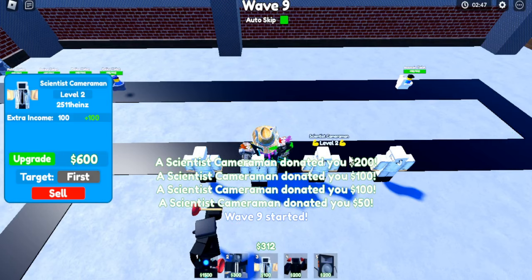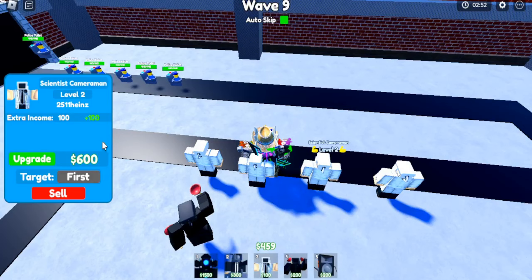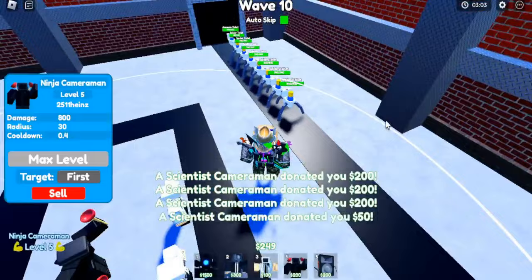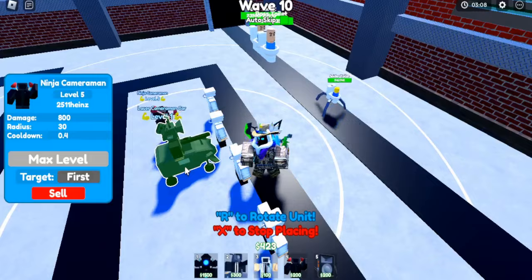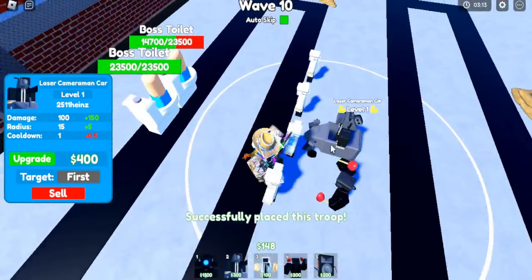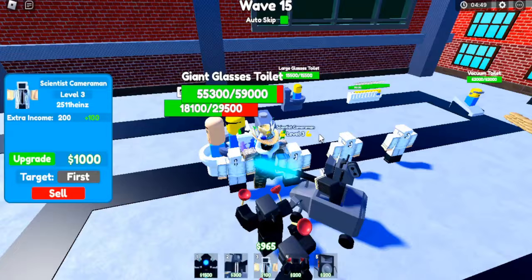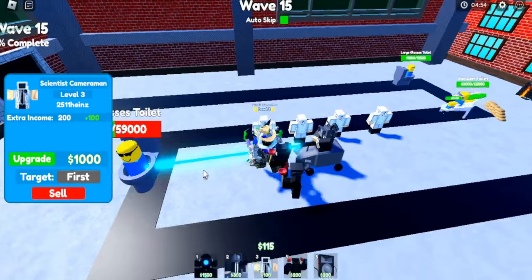Oh no, they sent in the assassin toilets — well, they're dead. We should upgrade this ninja cameraman just for extra damage. Because look at that, they sent in two G-Man buses. We should get a laser card just in case, because we're speedrunning this. We upgrade him. They're so dead. Upgrade him, kill that toilet. He's dead.